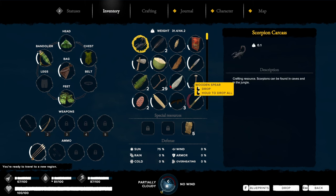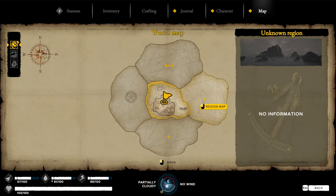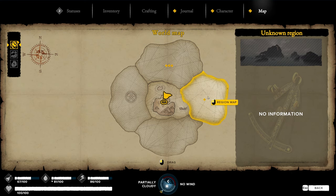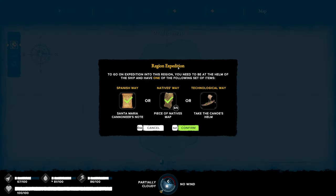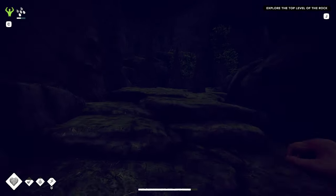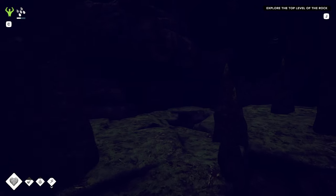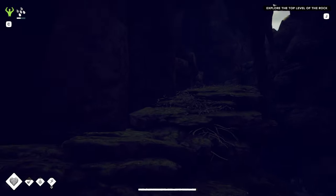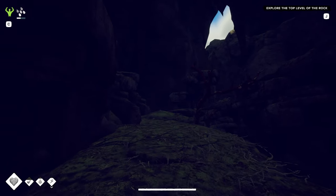You're ready to travel to a new region — unknown region! Oh wait a minute: to go on expedition to this region you need to be at the helm of the ship and have one of the following — 5 of 15, Spanish way, or learn the blueprint for a better ship. Hey, what about this one — 5 of 10? We can do it! Oh we can go there, we can go to a whole new region. You know what, we'll go to another region and if it's awesome and looks big, then we will gladly build a base there. We'll build a base on every island, I promise. I'm just too excited — I just wonder how long it'll take to sail there.